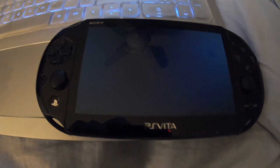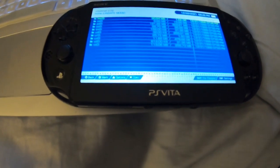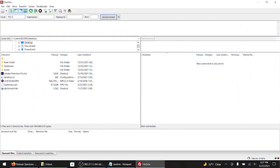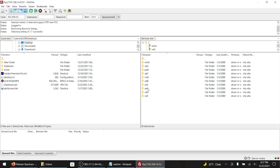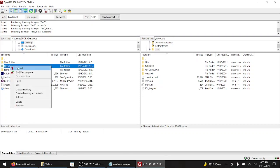Let's go to VitaShell. Now, you want to do the FTP method or the USB method. I'm going to pick the FTP because — actually, I could do both, I do have my USB — but for sake of argument, I'm going to do FTP. From here, you want to hit Select. Numbers pop up. Let's go back to the computer and enter these into the FTP program.